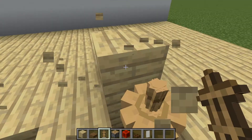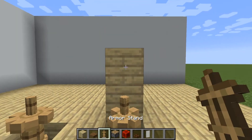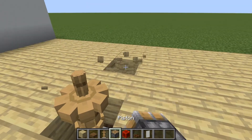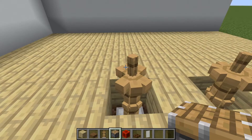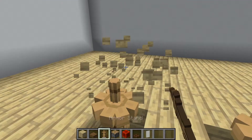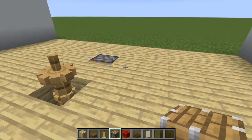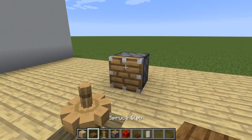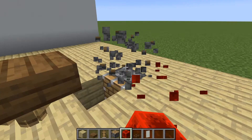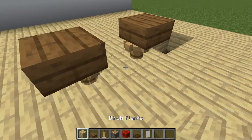After that you need to cover the hole with pistons. Place a piston in the ground, then place a piston over it, put a slab, push it with redstone, then cover the hole up.